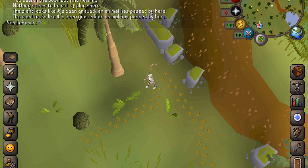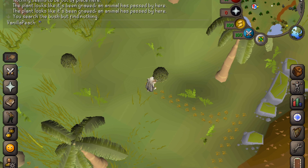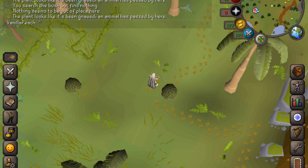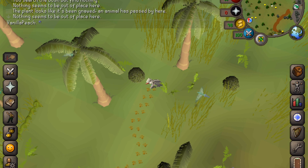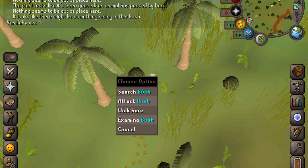So this one here we got lucky — that one's been gnawed. So you just follow the path again and search the bush, inspect the nearby jungle plant. Sometimes it's not immediately around the tracks; you have to go a little way around. Sometimes they're quite long as well. You can see here we just got a message — it says it looks like there might be something hiding in this bush.